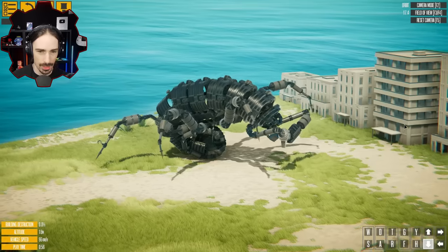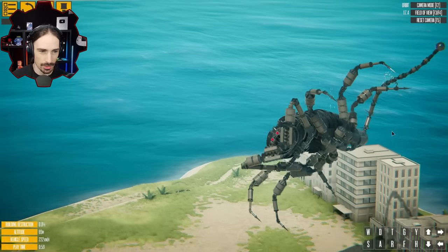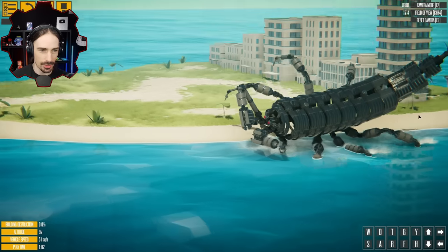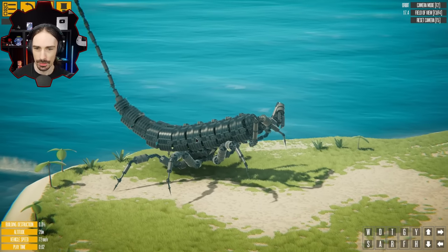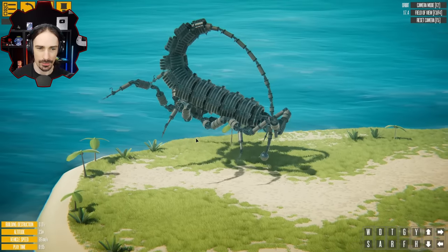I was not expecting that. I'm going to have to reset. I'll press the down arrow - that would be pretty devastating if the building was there. So now it's starting to look like a scorpion.